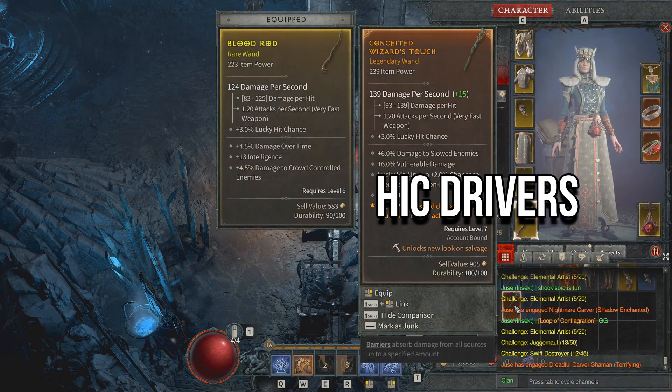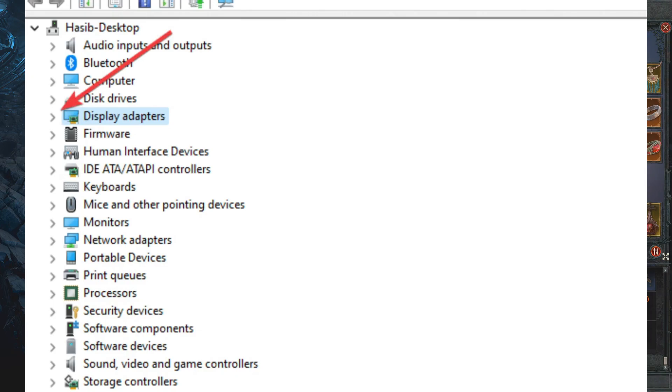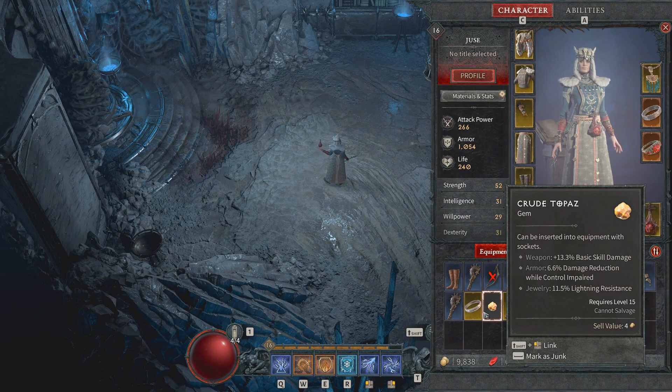Update your graphics drivers. If your graphics drivers are outdated, you're likely to face a lot of stuttering issues and FPS drops in any modern video game. For the best gaming experience, you must update them to the latest patch. To do so, you can make use of the NVIDIA or AMD application.